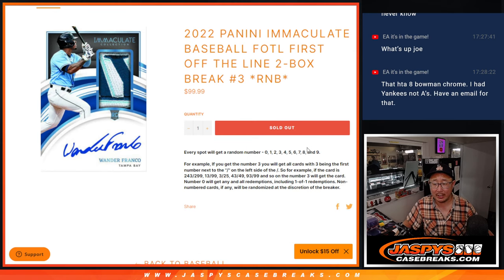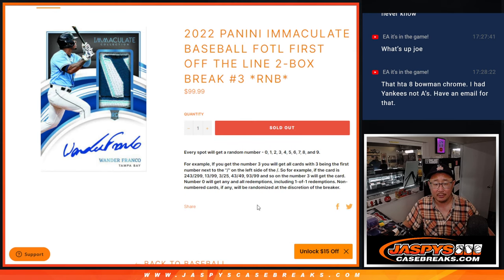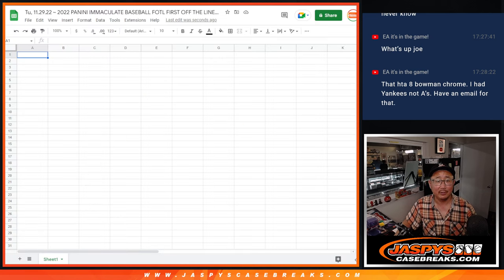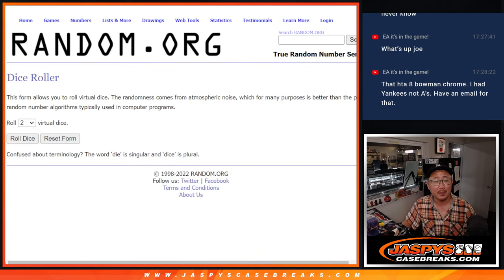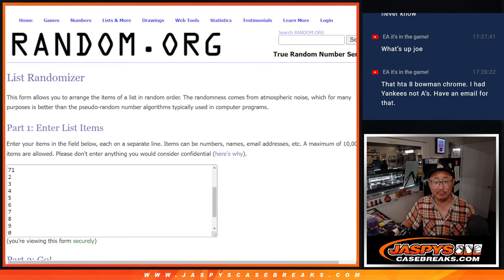All random number block style break number three. There's Jason, Steve, and Carl involved in this one.